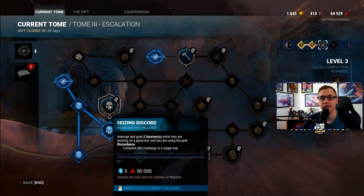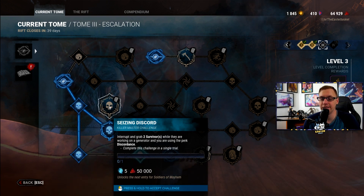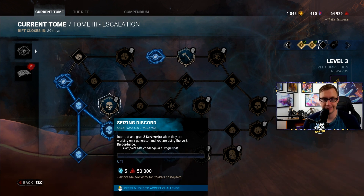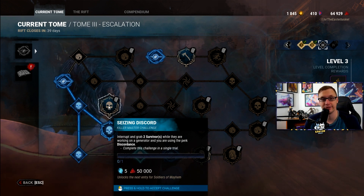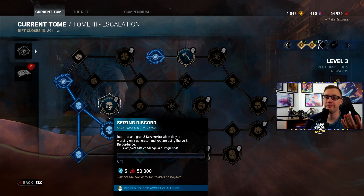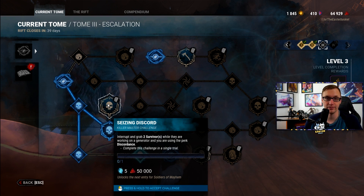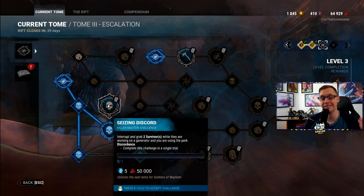This is probably the most obnoxious of the three specific challenges: Seizing Discord — interrupt and grab two survivors while they are working on a generator while using the perk Discordance. Legion has Discordance, but Legion is not a stealth killer, so if you try to walk up behind somebody on a generator they're just going to run away. This is less a master-difficulty challenge and more about whether you have the right pieces for this puzzle.